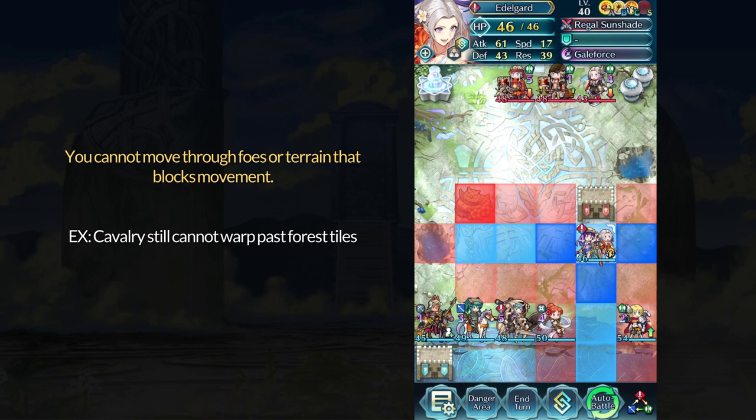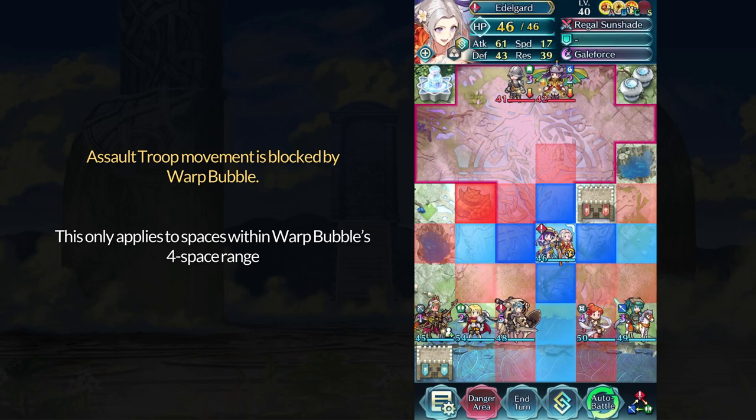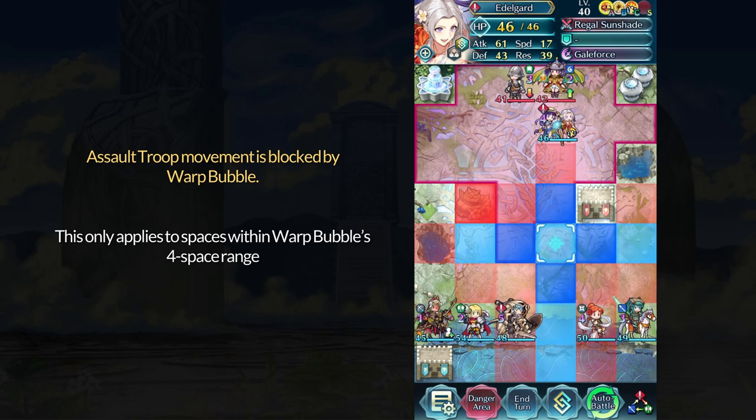Now let's move to my 8th of Raids setup. Another condition of Assault Troop is that you cannot move through terrain that blocks movement. While it counts as warping, you cannot warp over uncrossable terrain. On this map, I want to showcase Warp Bubble's interaction with Assault Troop. Warp Bubble basically denies warping within four spaces of the user, and yes, this blocks Assault Troop.